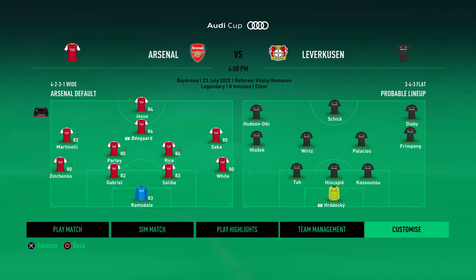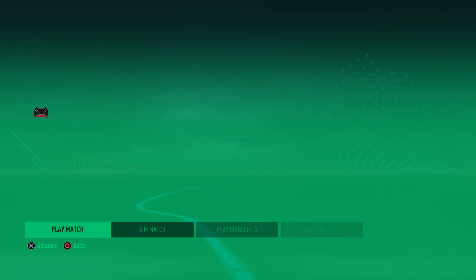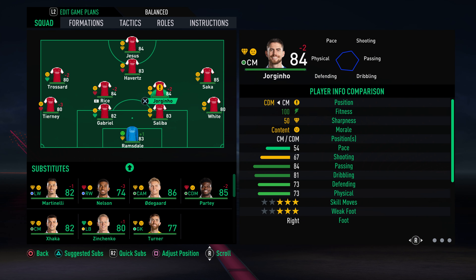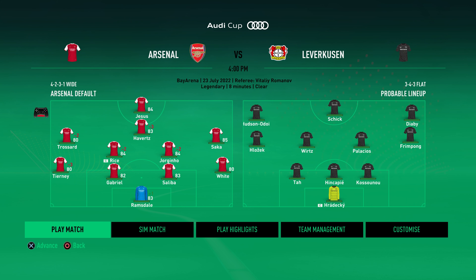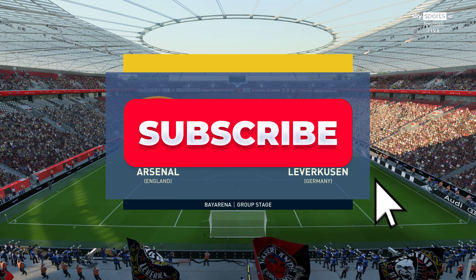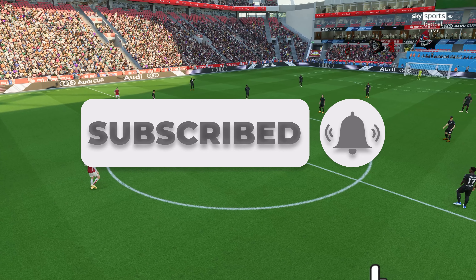We are going to play this first game just so we can get used to the passing and things like that. It's going to be difficult playing full manuals, getting used to the passing and the gameplay. We're going to start Trossard, so let's see how we get on. First game of pre-season — here we go. It's not a packed stadium for the pre-season; that is one of the mods we've added — it gives you realistic attendances.